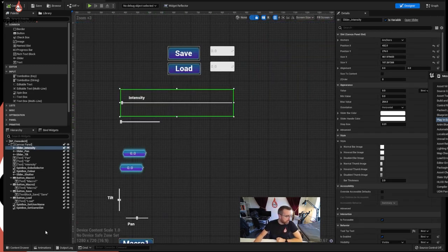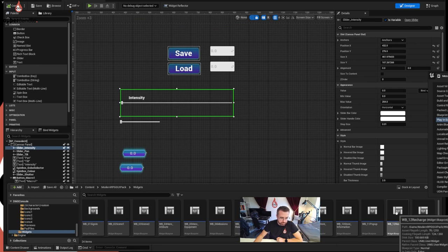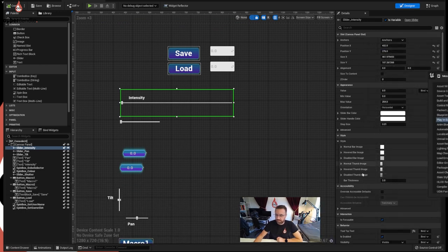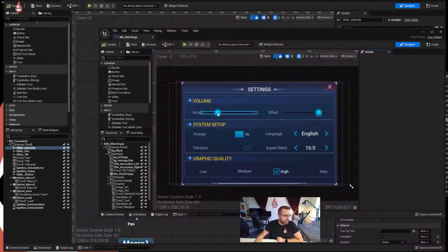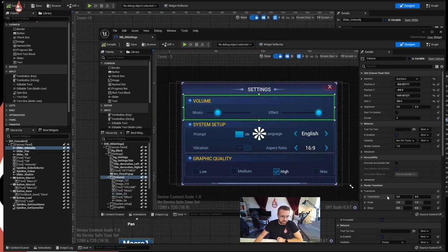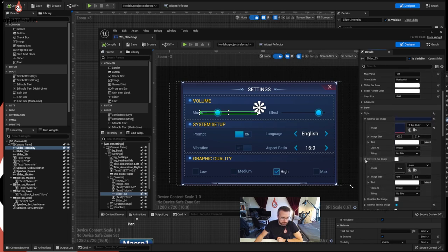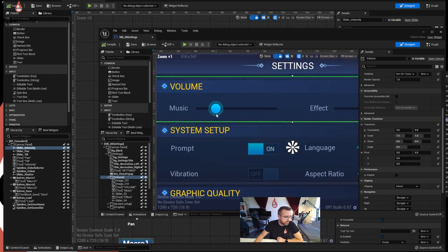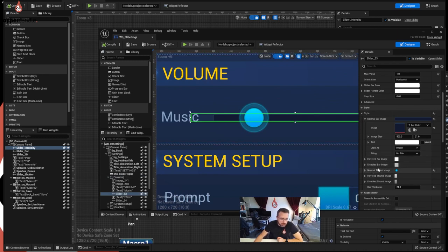Now let's have a look at the slider. We're going to use a very similar set of tools. Let's look at the widgets they created in the pack. We'll look at the settings - here we go. They've used this nice little arrow, using the image TBG slider in Style, Normal Bar Image. The hover bar image has nothing there and nothing on the disabled bar image. And they've got a nice dot - the normal thumb image - they have the T Button Slider image in there.